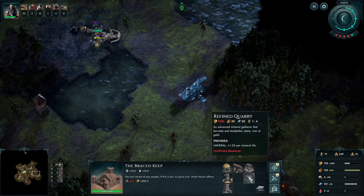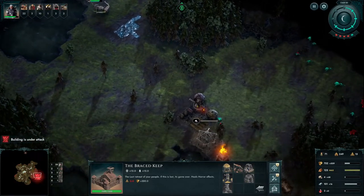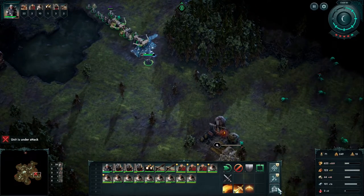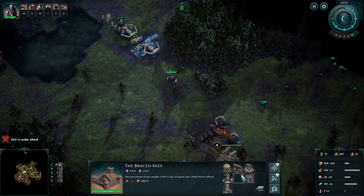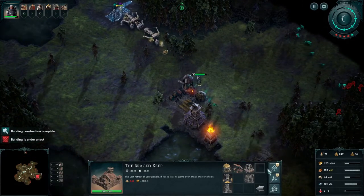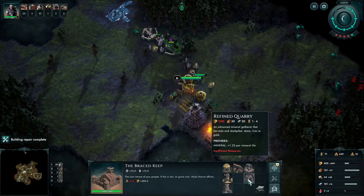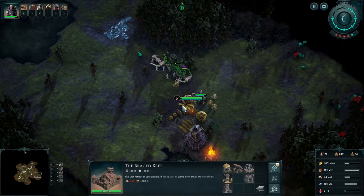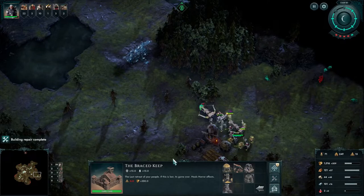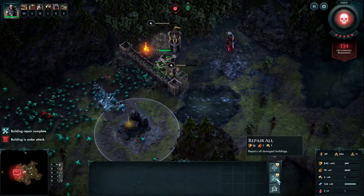Gold ore is just absolutely balling on this map — it's everywhere. That's how quickly we can take down elites. We'll showcase more wave clearing shortly.